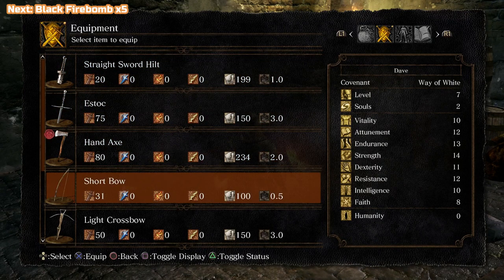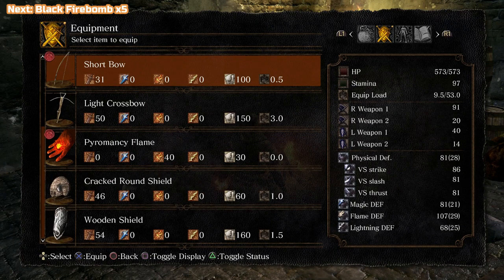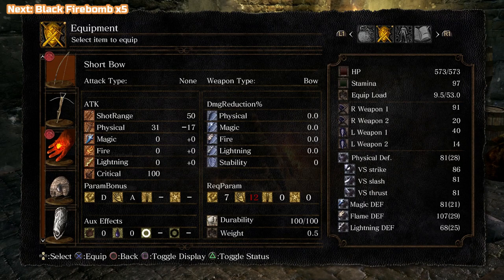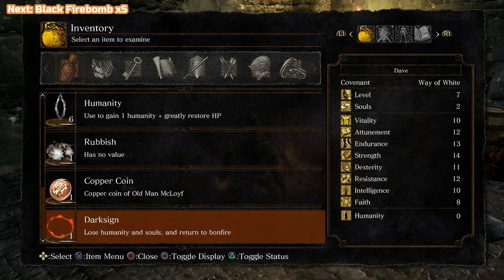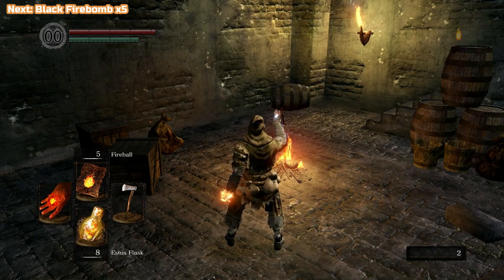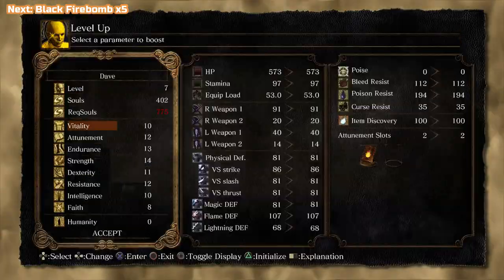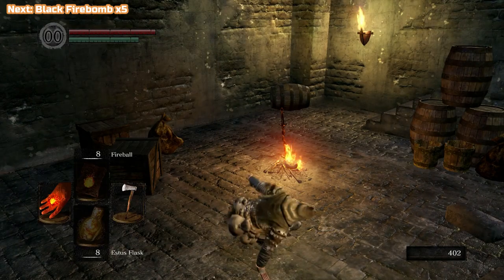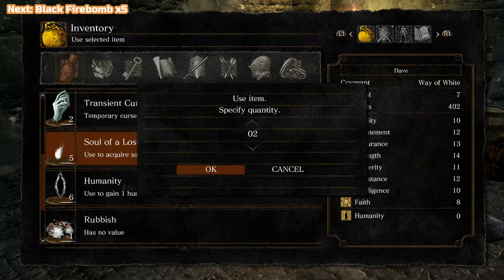That's what I'm trying to do here. I see that red number under required parameters — that's my dexterity, which needs to be at 12. My dexterity is currently only at 11, so I'm going to use up some of these souls here — not humanity, we need to save as much of that as we can. I'm going to get the dexterity up to 12 and that's going to allow me to efficiently use the bow. The bow is actually very handy, though it can be a bit clunky when you're trying to use it.